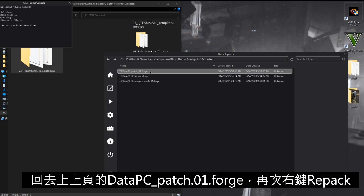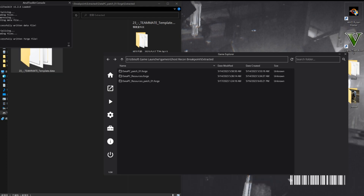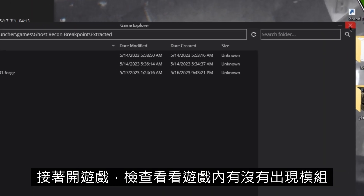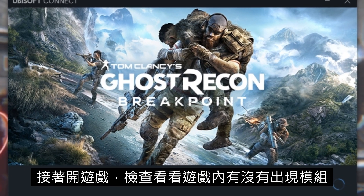Head back up to the top-level extracted folder in Anvil Toolkit and right-click Repack on 'Data PC Patch 01.Forge'. Once you see 'Successfully Written Forge File', you can turn off the Anvil Toolkit and start the game.